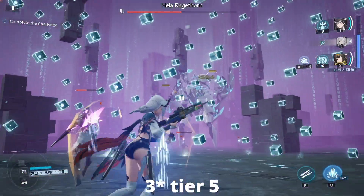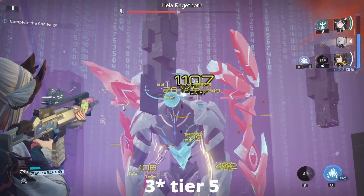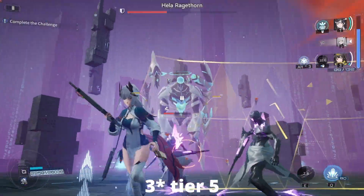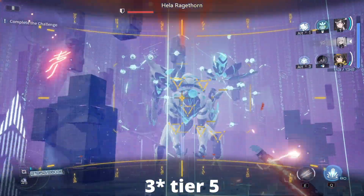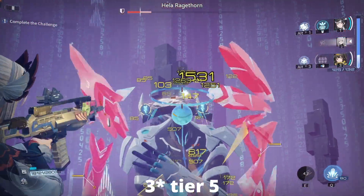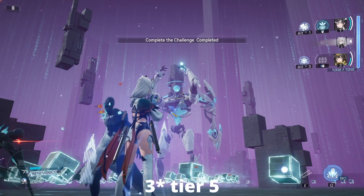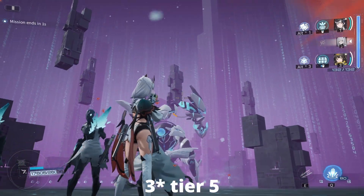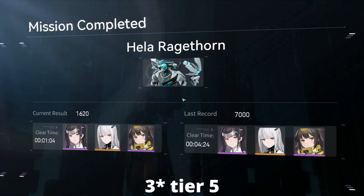The three star weapon is actually performing really well, though keep in mind my Chen Sing is at level 69 which makes a huge difference in the power output. I want to show the difference between all these weapons — maxed out at tier five — versus the limited weapon at just tier one. As you can see, it took a minute and four seconds to complete this run with the three star weapon at tier five.